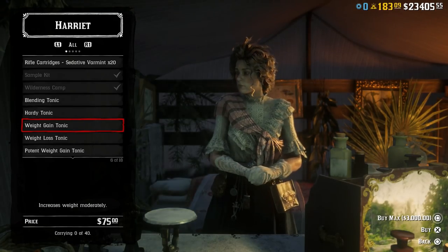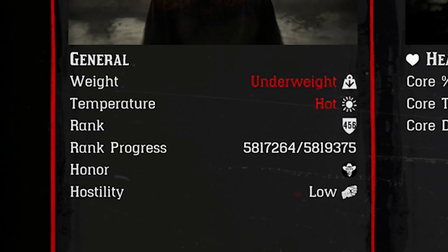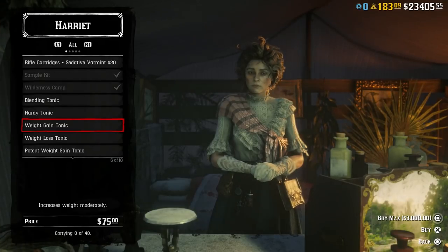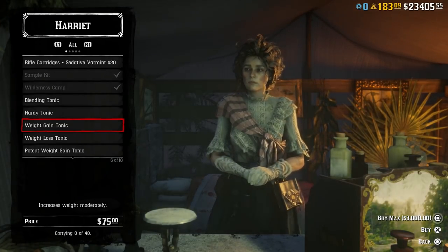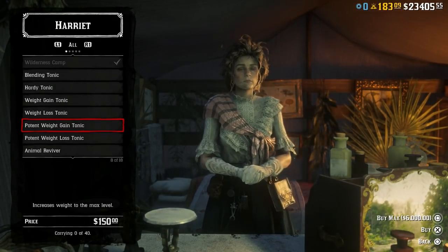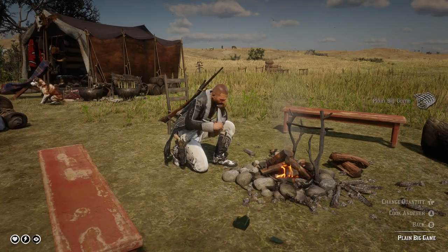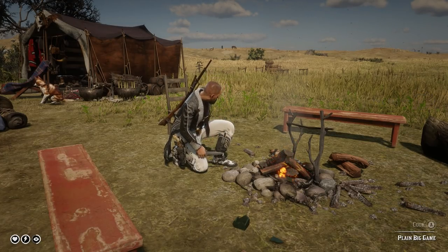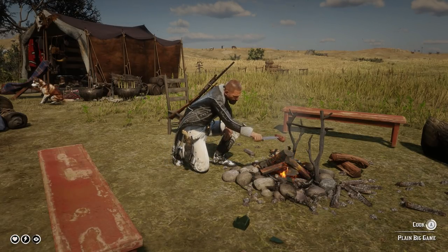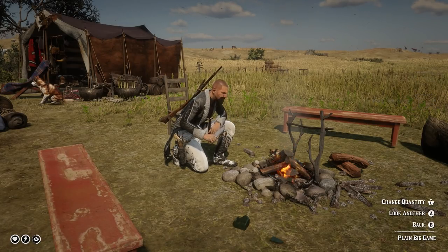Moving on to item 48, there is a weight gain tonic within the game. There are in-depth stats around weight — if you're overweight or underweight it will affect your cores. Rockstar offers a weight gain tonic for $75 or a potent weight gain tonic for $150. There's no need to buy these — you can easily scavenge food by killing animals, collecting herbs, and crafting it yourself. Eat that food, keep doing it, and you will gain weight eventually. There's nothing you need to unlock specifically for weight apart from the cores.